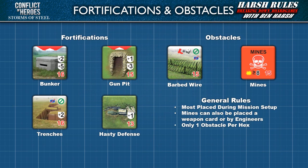The majority of this tutorial is dedicated to Fortifications and Obstacles. Fortifications typically grant units defense modifiers when they're inhabited. These include trenches, gun pits, bunkers, and hasty defenses. Obstacles, on the other hand, are meant to deter or destroy enemy units. Obstacles include barbed wire and mines. Fortifications are placed on the map during setup, and only one fortification or obstacle can occupy a single hex.